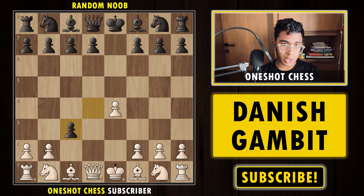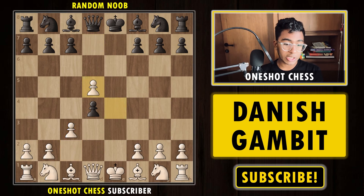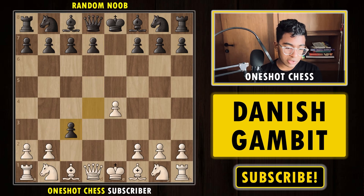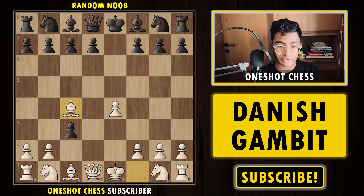Now we push the pawn to c3. If black plays something like d5 instead of capturing, we can capture the pawn on d4, and after Qxd5, cxd4, our idea is to play Nc3 hitting the queen with a lead in development. The main move is to capture the pawn on c3, and instead of recapturing with the knight — which our opponent mostly expects — we play Bc4, and after cxb2, the Danish Gambit begins with Bb2.